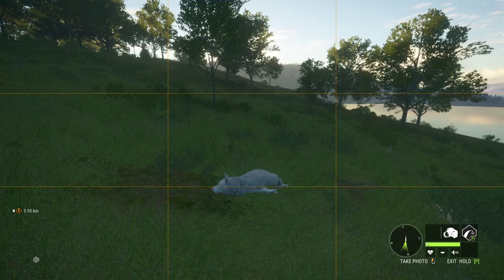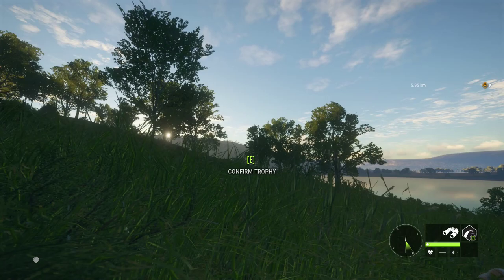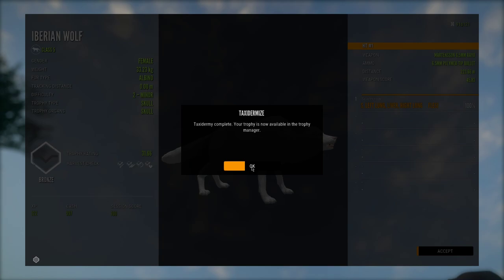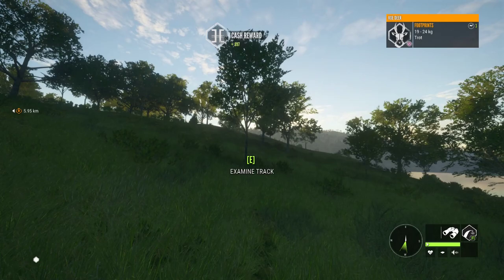Well, that was a nice little surprise finding an albino wolf while we are making a red deer guide — that I did not expect, but I will take that any day. We needed a good one for our multi-mount anyway. There it is — female albino. Not as big as I was hoping for, but that is really cool to find, especially since we were not even looking for them. So that's going to be a nice little addition to our mount.